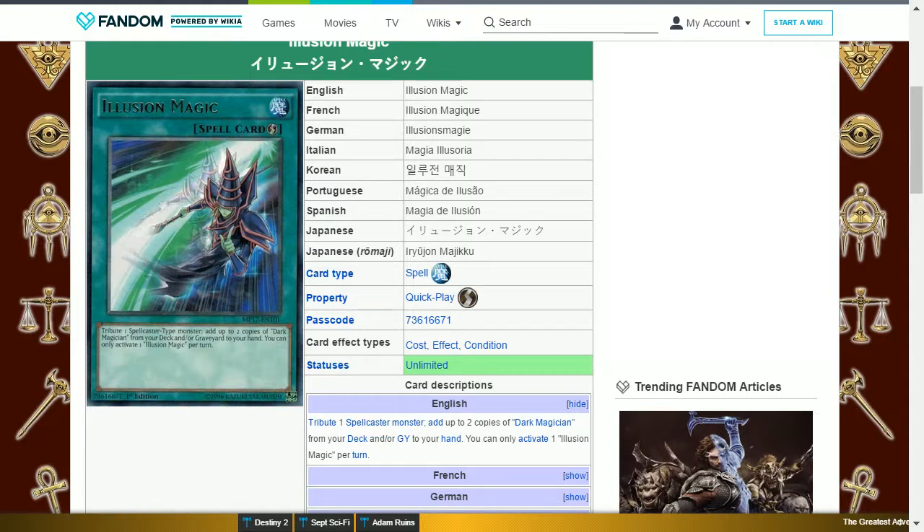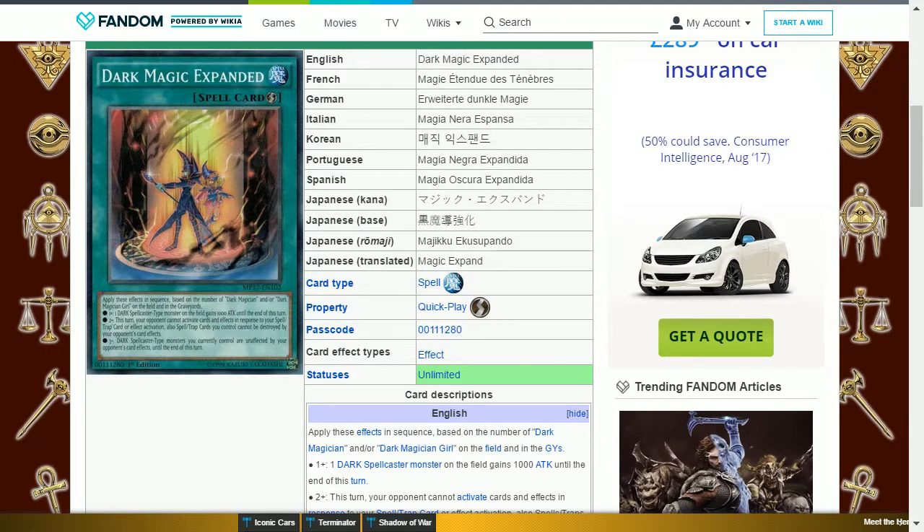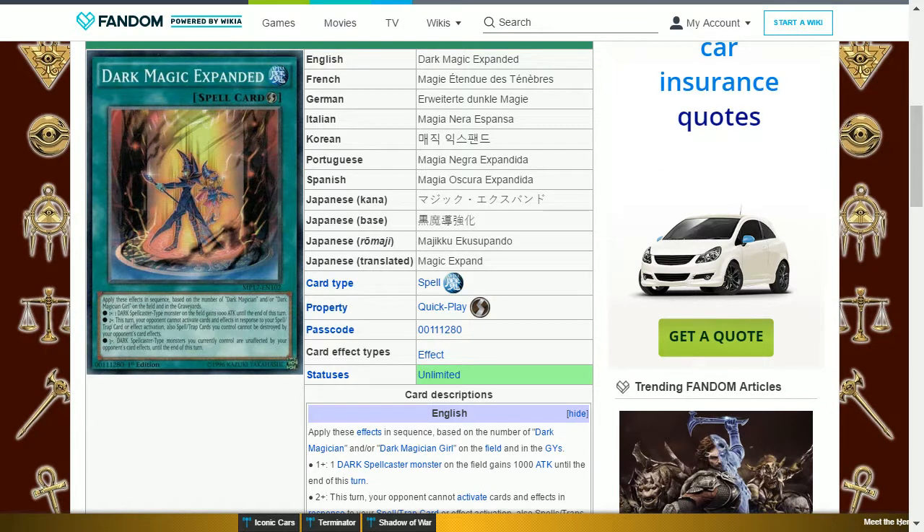The next card is Illusion Magic. This is a quick-play spell card that says: tribute one spellcaster monster, add up to two copies of Dark Magician from your deck and/or graveyard to your hand. You can only activate one Illusion Magic per turn. This is good in response to if your opponent would get rid of one of your spellcasters — you can force them to have wasted their card as well as conduct your own search.